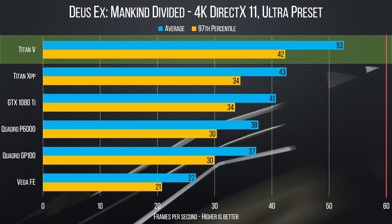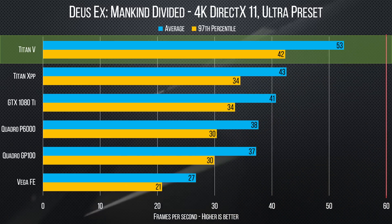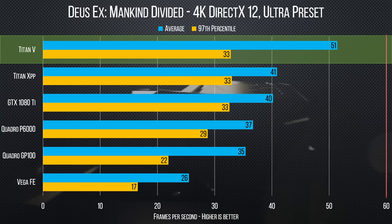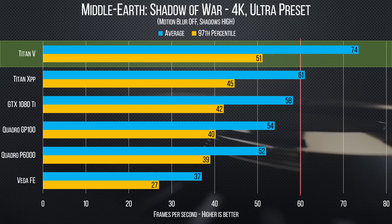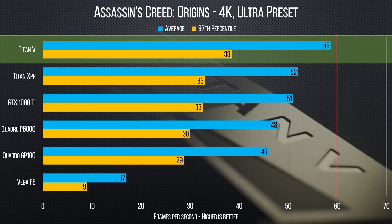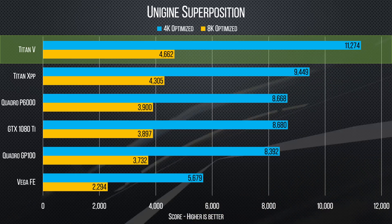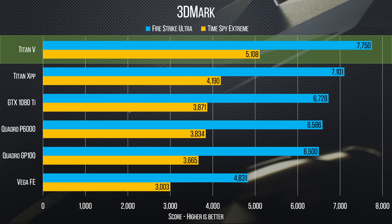Titan V manages a higher 97th percentile frame rate in Deus Ex Mankind Divided than the second-place Titan XP in DirectX 11 mode, and it continues the curb-stompage in DirectX 12. Middle-earth's Shadow of War also sees a huge spike in performance over the Titan XP. And while Assassin's Creed Origins dials things back a little, the Titan V still ends up on top. Given these scores and our synthetic results, Titan V is right now, hands down, the fastest card on the market for gaming.